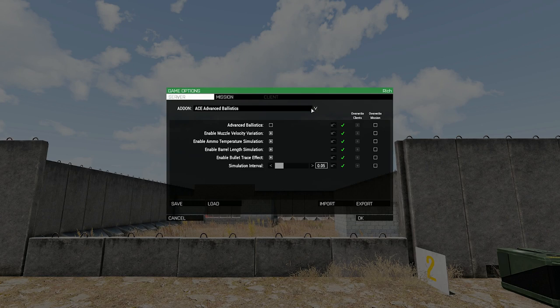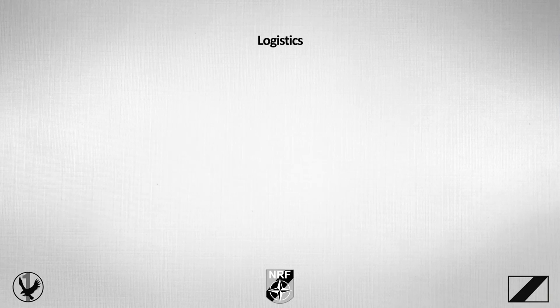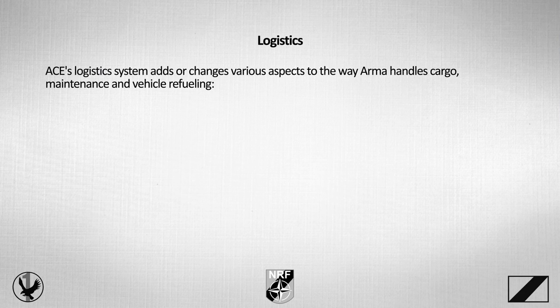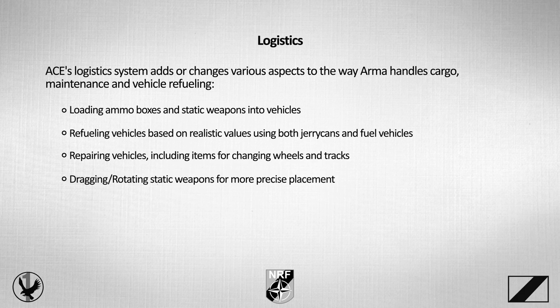Various settings for the Advanced Throwing feature can be customized in the ACE 3 settings, including a global toggle to disable Advanced Throwing, settings to hide the throw arc indicator, and options to hide mouse controls. ACE Logistics System adds or changes various aspects to how ARMA handles cargo, maintenance, and vehicle refueling. This includes loading ammo boxes and static weapons into vehicles, refueling vehicles using jerry cans and fuel vehicles, repairing vehicles including items for changing wheels and tracks, and dragging and rotating static weapons for more precise placement.